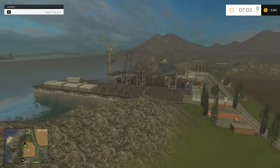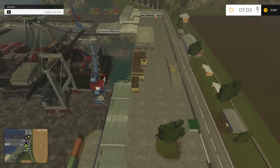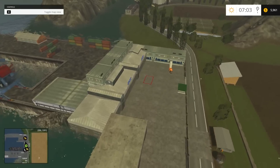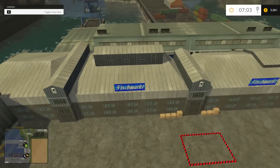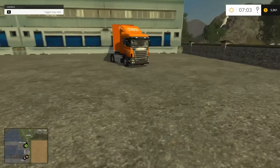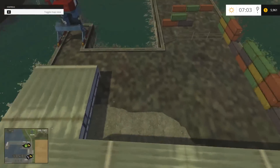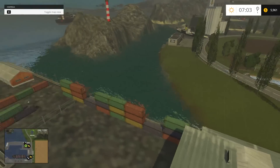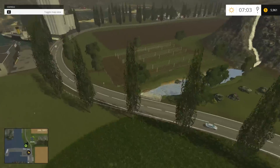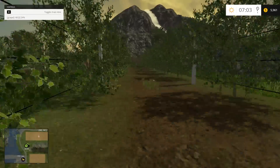We've got a shipping dock here with containers - a couple of sell points here at the end. There's one down here. I think you can sell wool around here somewhere. Where is the wool sell point? That's still up ahead. And there's grapes down here guys - a little grape orchard, kind of cool. I don't know how you go about harvesting those.